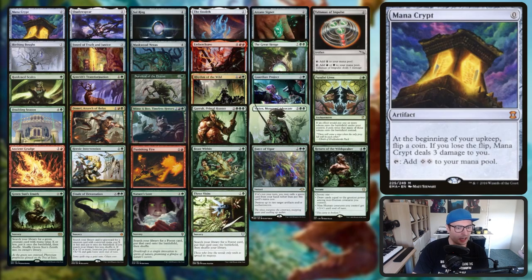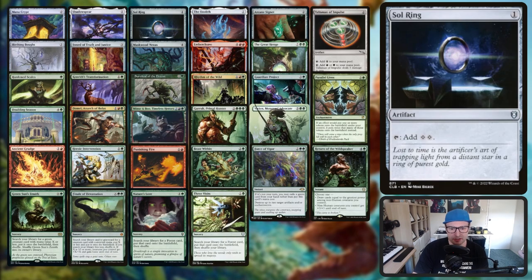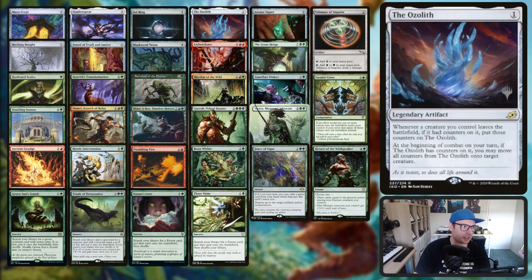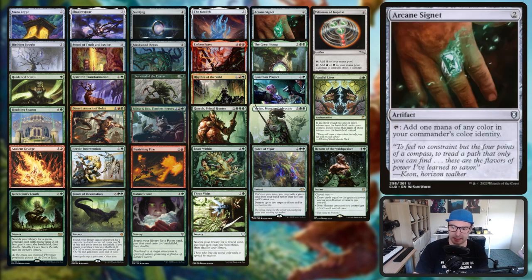Moving on to our non-creatures: we've got Mana Crypt, Shadowspear, Sol Ring, Ozolith, Arcane Signet, Talisman of Impulse - these are all pretty standard cards. The Ozolith is just a really sweet card to store all those +1/+1 counters - it's kind of like a Hardened Scales type card.